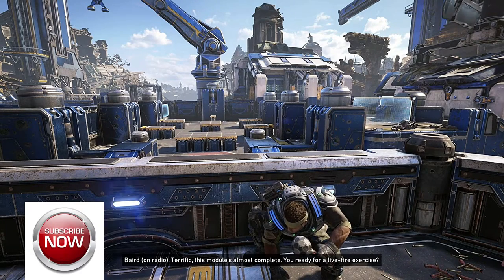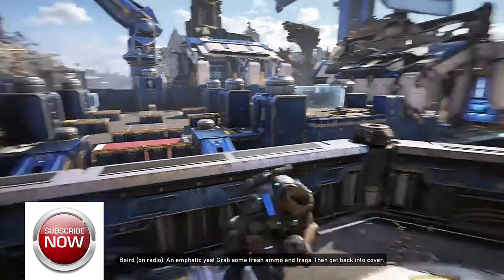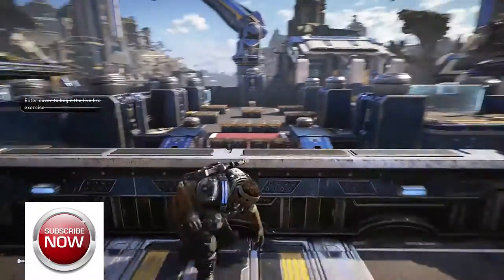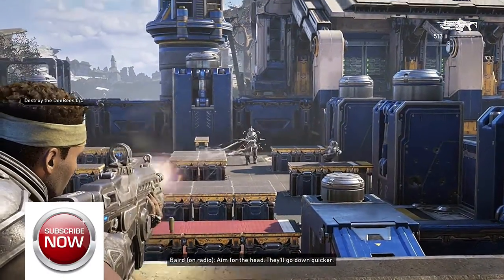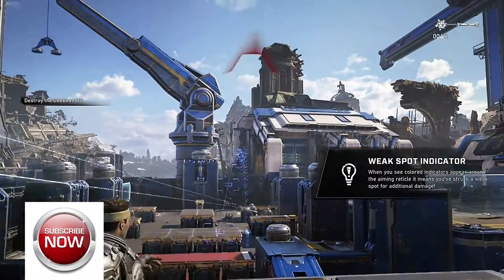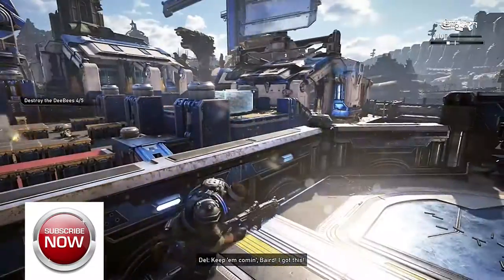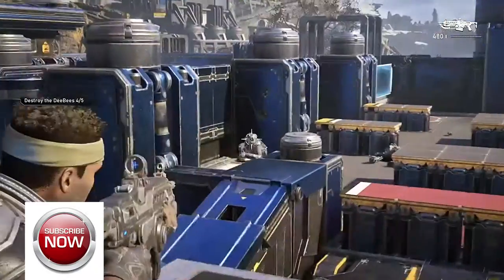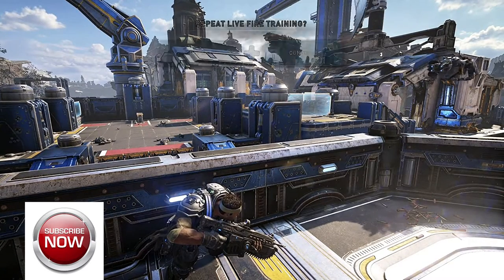You ready for a live fire exercise? Is Marcus like tomatoes? An emphatic yes. Grab some fresh ammo and frags, then get back into cover. Let's do this. These Shepard DBs are using shock rounds — take them out. No problem. Aim for the head, they'll go down quicker. Quick is good. Mix things up between firepower and explosives — they'll use the same thing. Keep it coming, Baird. I got this. Excellent work. Data looks good. Ready to move on? Yes. Sure. Why not?